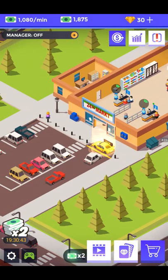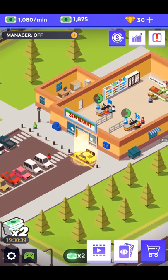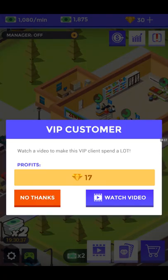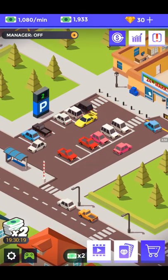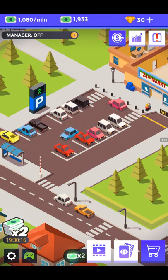You can also see this yellow car here which has a kind of halo around it — that's a VIP customer. You can make a lot of money or get gems from VIP customers. If you watch a video ad you'll get gems; if you say no thanks, you won't get anything. I'm going to say no thanks so you don't have to sit through commercials.